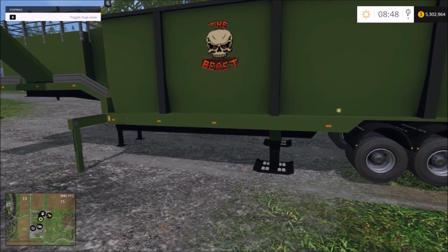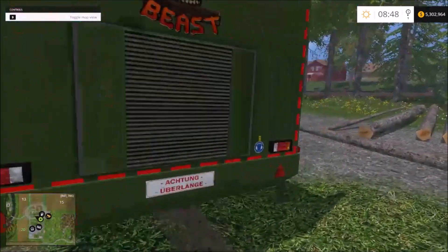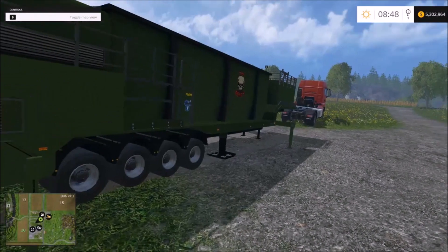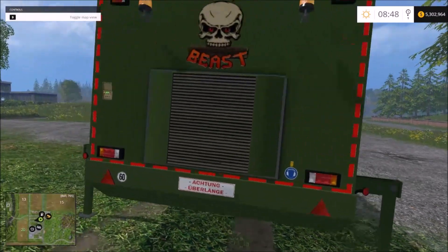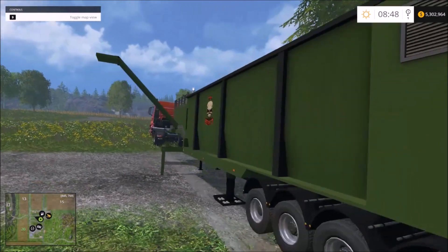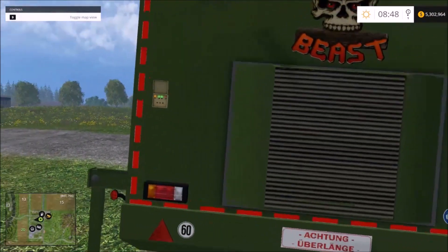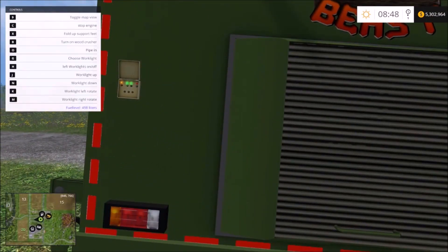It's all animated, which is awesome. One more thing — you can actually control three lights on top of the trailer. You can turn each light on individually and move each light in whatever direction you want. How many mods give you this kind of option?